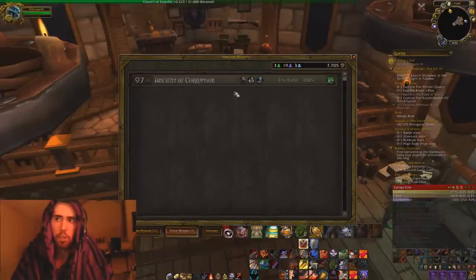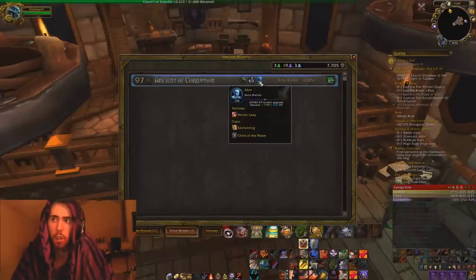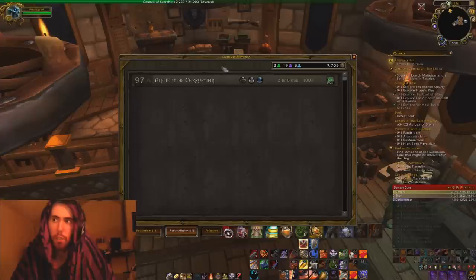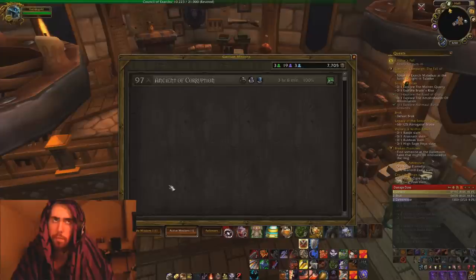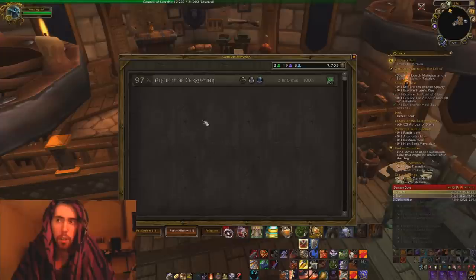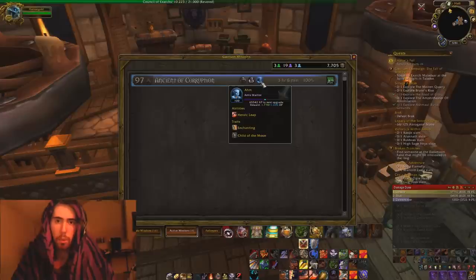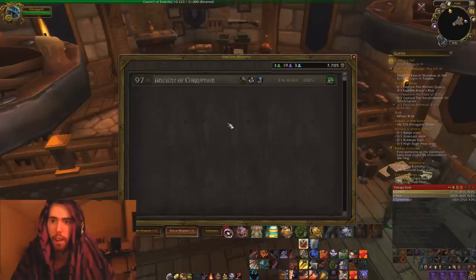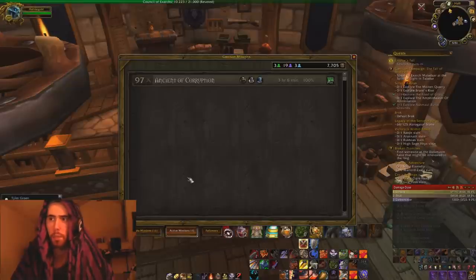Obviously here you can have your active missions. Whenever you complete a mission, it's going to show a complete all button right here, and whenever you complete all of the missions, it's going to have a little box where my cursor is that shows all the different followers that just got back from the mission — how much experience they gained, a little bar. It'll also show how many salvage boxes you got, garrison resources, gold — pretty much everything that you received.